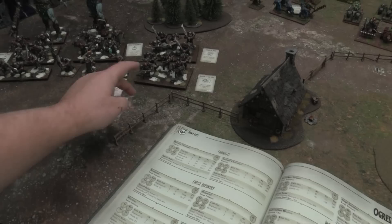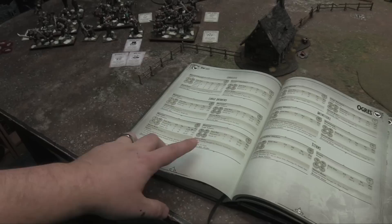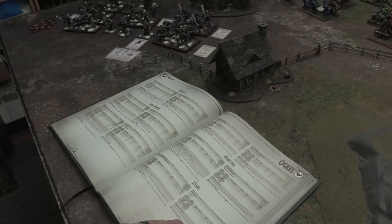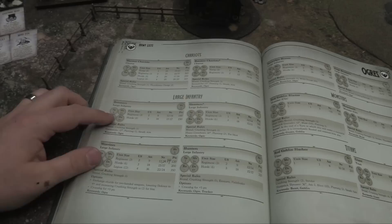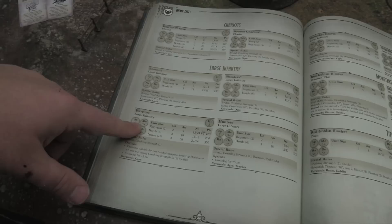The core Ogre options are Boomers — shotgun Ogres — Shooters with crossbows, Warriors for the main hordes, Hunters as berserker-style units, and Siege Breakers with big shields and weapons. The anatomy of a unit stat line: Speed is how far you move — basic move is six inches. Melee stat is what you need to hit in combat — four plus is average, my warriors are three plus. Defense is what opponents need to roll to hurt me — my warriors are five plus.